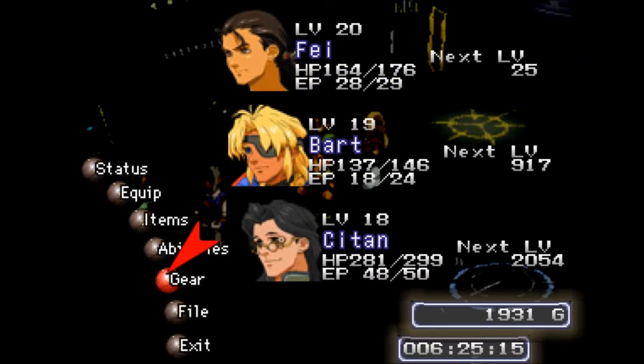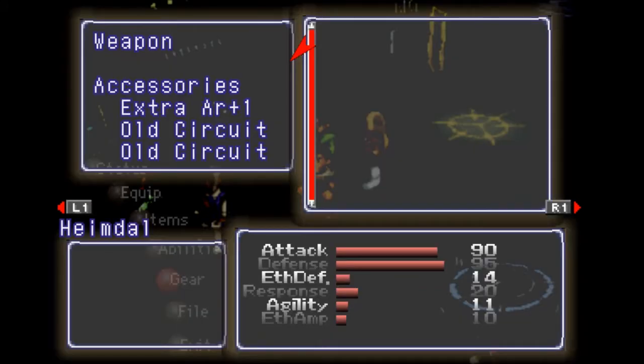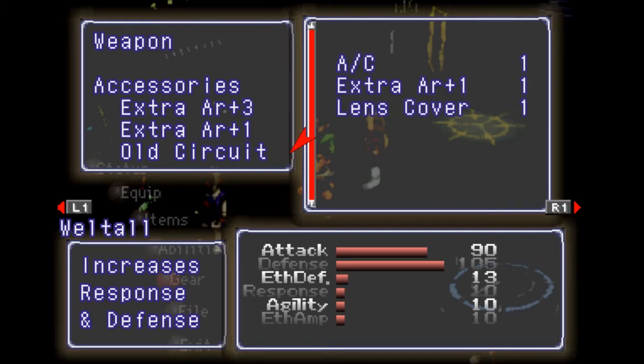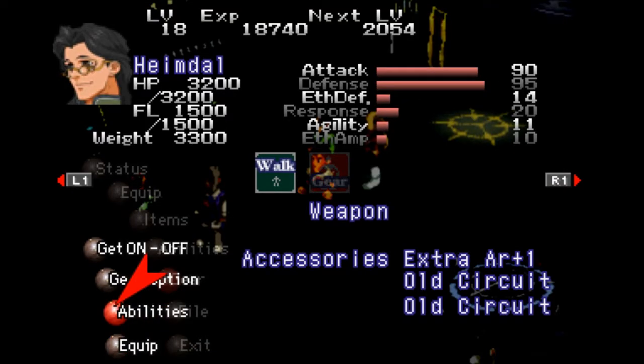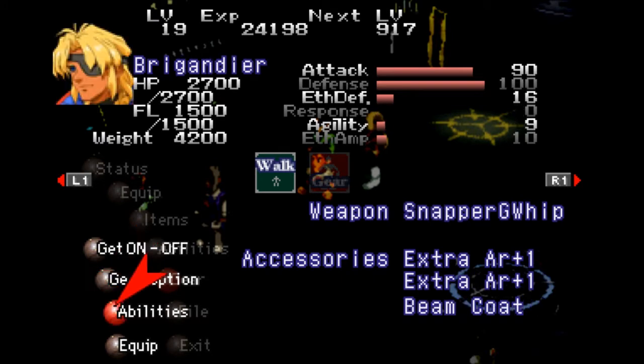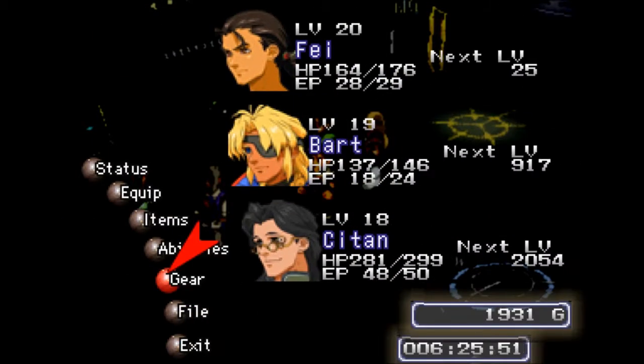Off-screen while I was going, I got some upgrades for the Heimdall. I have an extra AR plus one and two old circuits. He comes with an extra AR plus three — I put that on Welthol. I got pretty much all the upgrades I could for him, which means his armor is up, his HP is up. Also, watching back a couple of videos, I noticed I actually sold the Snapper G-Whip that I forgot to equip on the Brigandier — I assumed it automatically did it. So that's a thousand G I'll never see again.